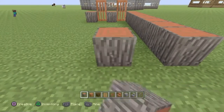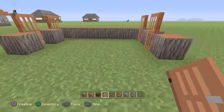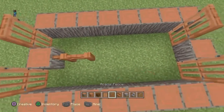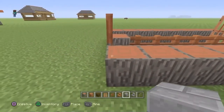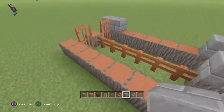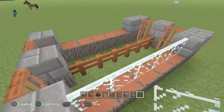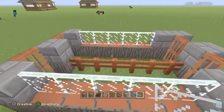Now on this side, pretty much do the same — do another door there and there. So you've pretty much got a rectangular sort of structure now. All you've got to do is put an Acacia fence in the middle and start with the stone brick here, here, and on the other side do exactly that again. Now place the glass pane in the middle just like that, and do the same on this side. So you've pretty much got this little structure, which is the start bit.